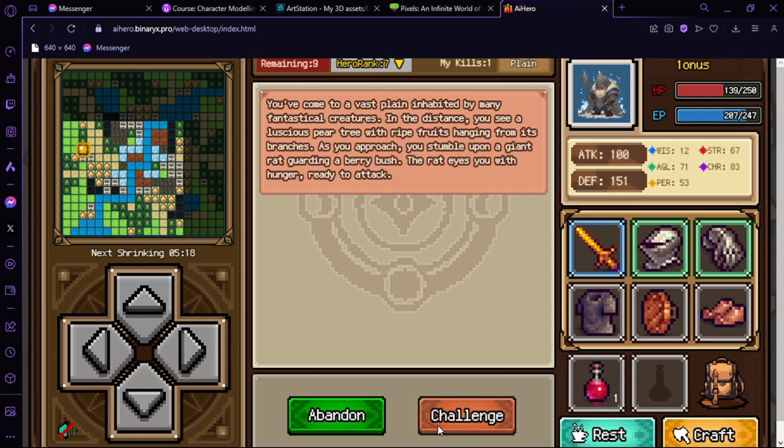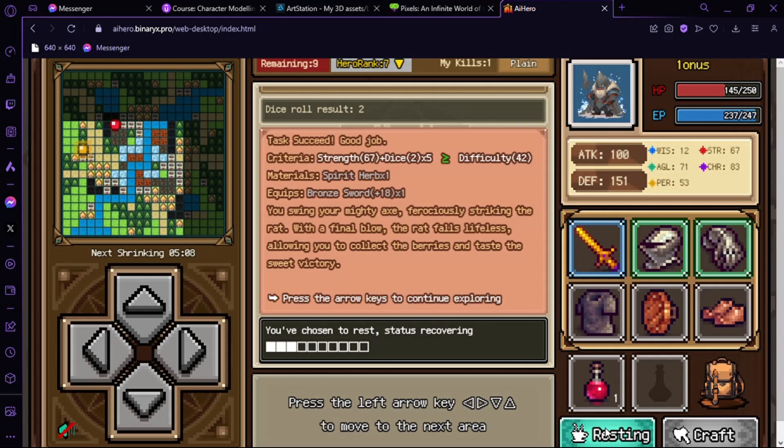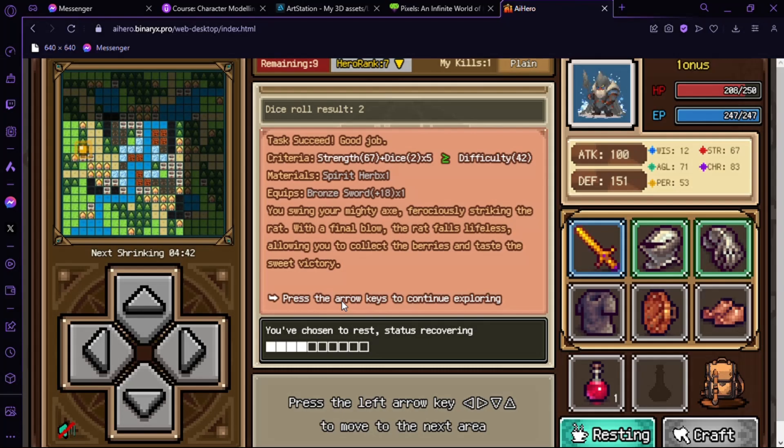We can get some water, we can still rest and take our time. I can rest and make my health bar full. Anyway, if you want to try this game, just go to the link and make sure you have your wallet connected.